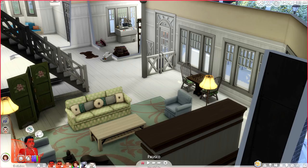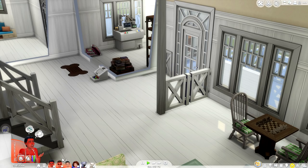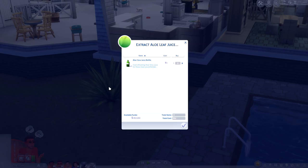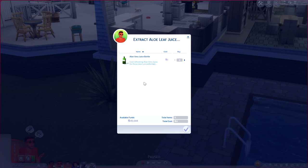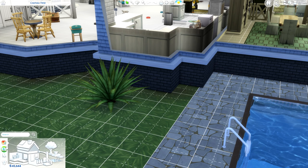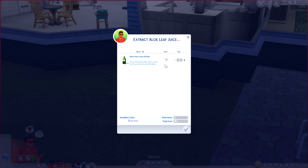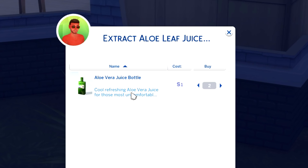The sunburn should lessen on its own for Sapira, but Justin needs to heed his wife's warnings. He goes outside to collect aloe vera from the aloe vera leaf plant — this is in your buy catalog, just search 'aloe.' It's custom content and I love that the creator included this — they really went the extra mile. Collecting the aloe vera leaf juice costs $1 per bottle, which is very affordable compared to the $50 bottle of sunscreen.